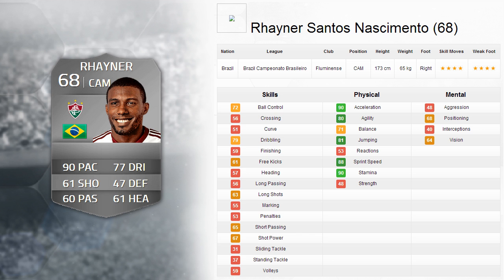This player is called Reiner Santos Nascimento — four-star skill and four-star weak foot, which is a really tidy combination. He's got really nice physicals, apart from reactions and strength, and his skills are pretty poor in places. There are some okay ones like ball control, but he is lacking in some key areas — a lot of reds there, which isn't good. He is a 68-rated player, so he's going to be cheap. He plays for Fluminese: 90 pace, 77 dribbling, 61 shooting, 60 passing, 61 heading. I think he can be a good bench player — not that expensive or rare, but a great option if you're a pace player. He's probably one of the quickest Brazilian CAMs, so definitely one to look out for.